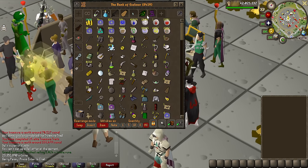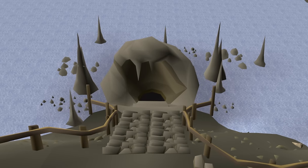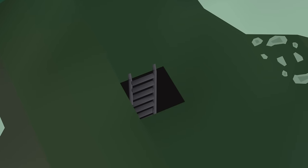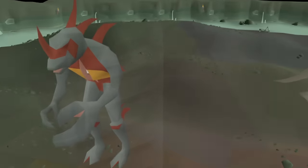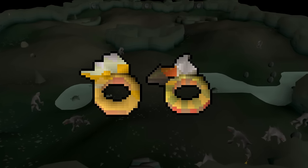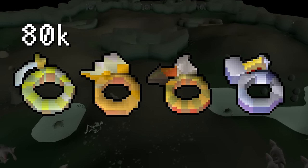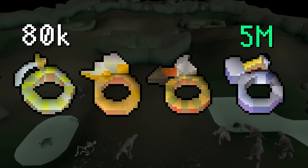Let's add it all to the bank — we are now at 841 million. Next grind up requires us to go deep into Waterbirth Island, venturing all the way down to the Dagannoth Kings. These bosses drop the Seer's Ring, Archer's Ring, Warrior's Ring, and Berserker Ring, ranging from 80,000 GP all the way to nearly 5 million GP.